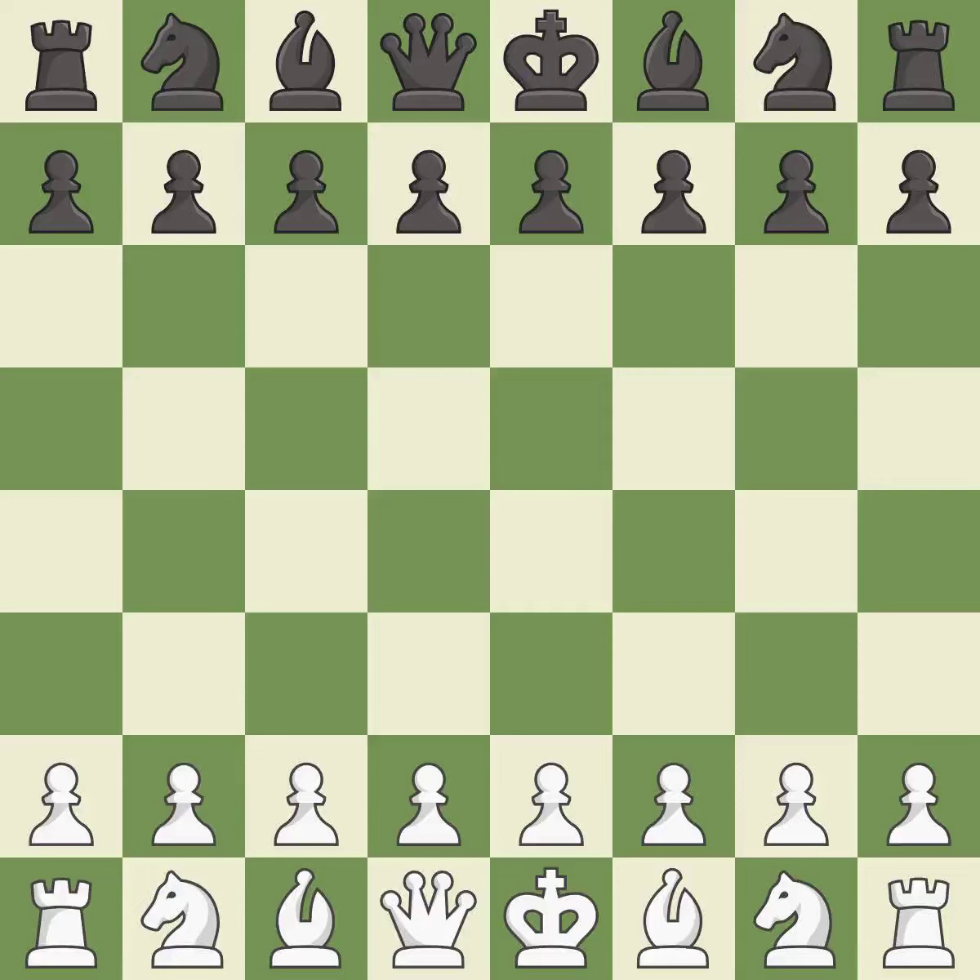Rui Lopez Opening, Morphy Defense, Columbus Variation. The moves played were: Nf6, b5, Bb3, Bc5, c3, d6.